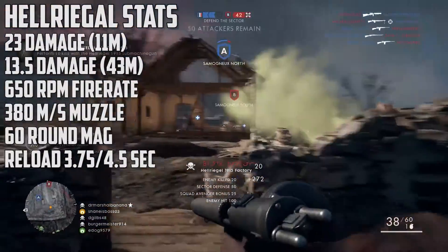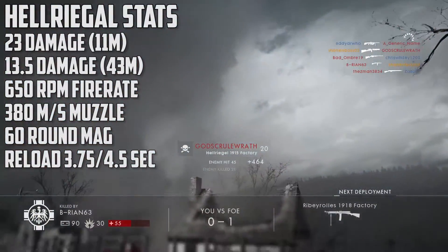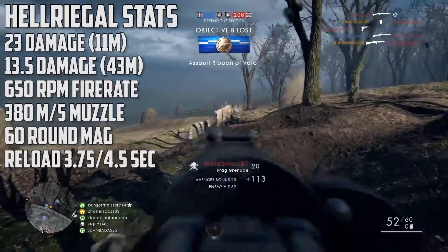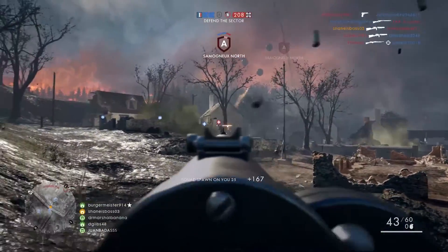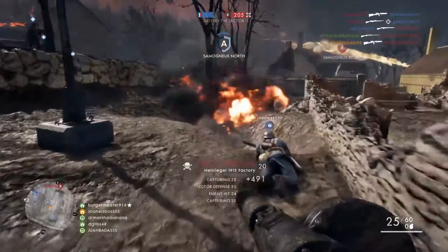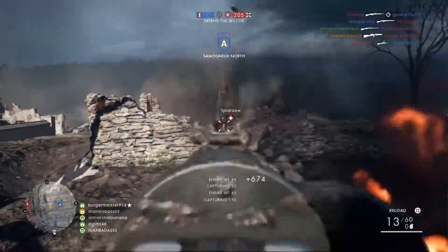It fires 100 rounds faster at 650 rounds per minute, which is the biggest advantage for the Hellriegel in my opinion. It has a 380 meters per second muzzle velocity, which is much slower than the Ribeyrolles. It has a 16-round magazine — much larger than the Ribeyrolles — which is a giant magazine especially for a submachine gun in this game. And with the big magazine comes a much longer reload of 3.75 seconds for the short reload and 4.5 seconds for the long reload.